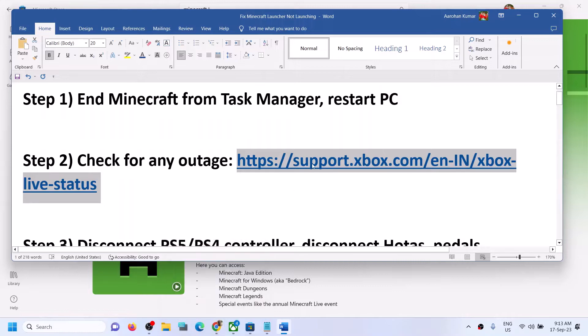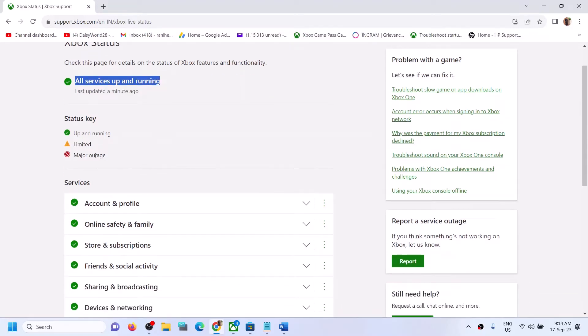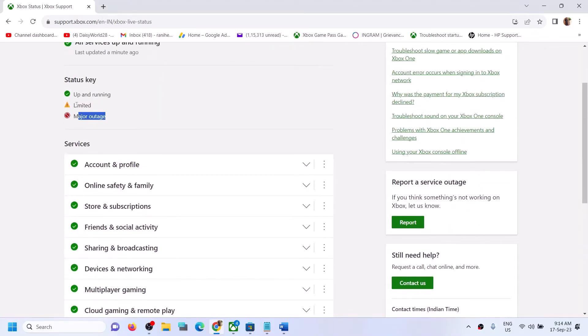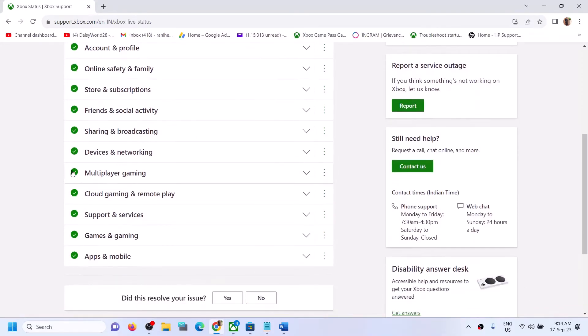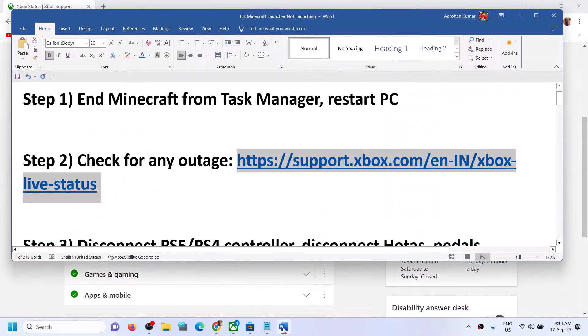If you're still facing the problem, check for any outage from Microsoft. The link is provided in the video description — open it in the browser and it will take you to the Xbox status website. If all services are up and running, you'll see no issues. If there is any outage, you will see a 'Limited' or 'Major Outage' icon. If there is no outage, follow the next step.